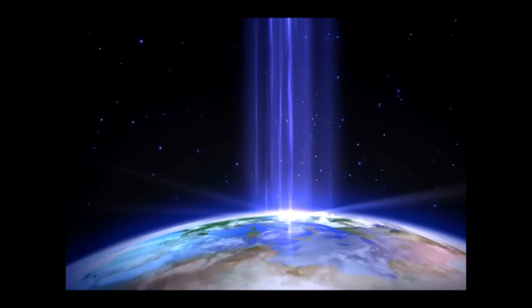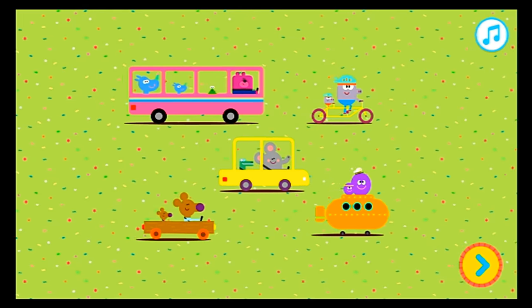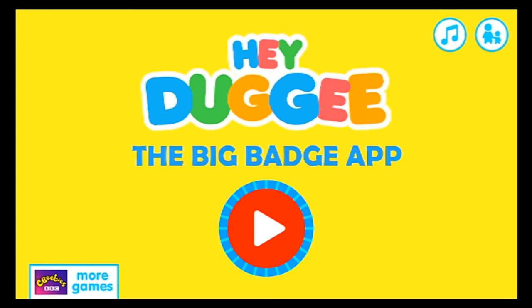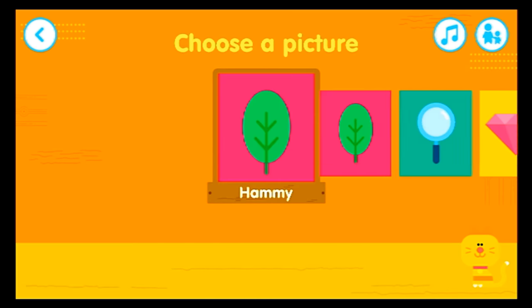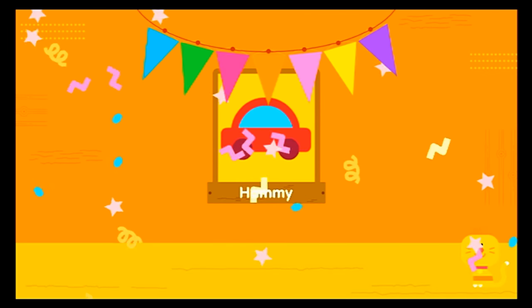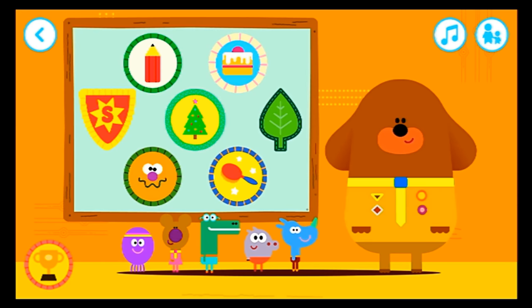How many kids? What's your name, Squirrel? Now choose a picture. Hello there, Squirrel. Who wants to play? Welcome to the clubhouse, Squirrel. Let's help each of the Squirrels earn their badges. Tap on the badge to start playing.